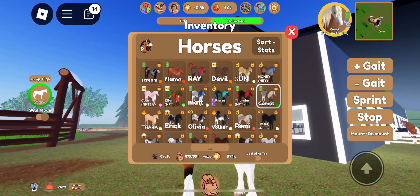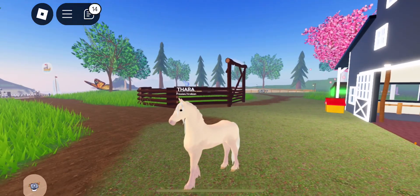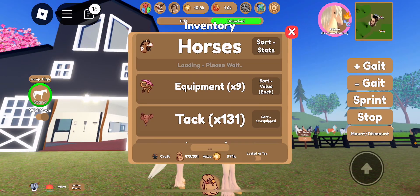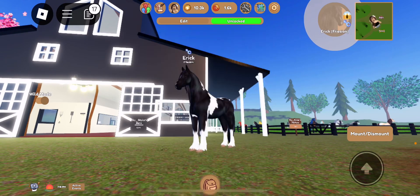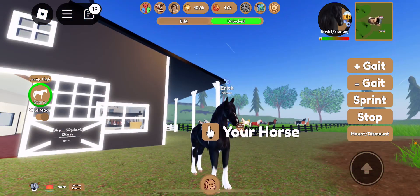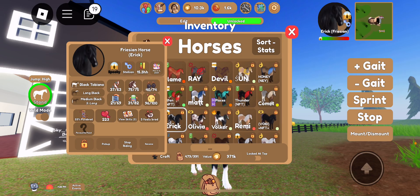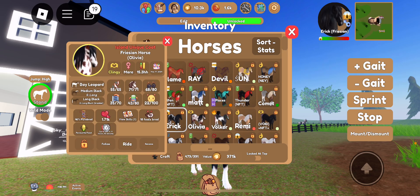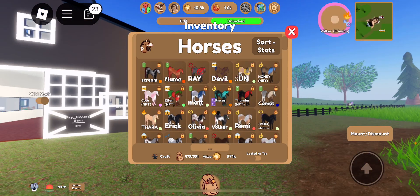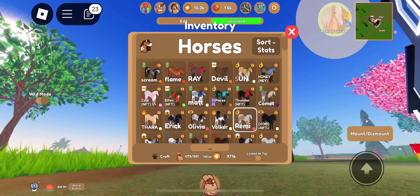This is Comet — he's a Frisian-Arabian, very cute. Most people won't know this, but this is Thara from the YouTube show Silver Brumby — he's known as the ghost horse. Then this is Daisy — Ray is her full co-bred foal, and it was co-bred on my birthday this year! This is Olivia — I got her in a trade, she's super cute, she's half Appaloosa. And this is that foal's dad — he's a very sassy boy.